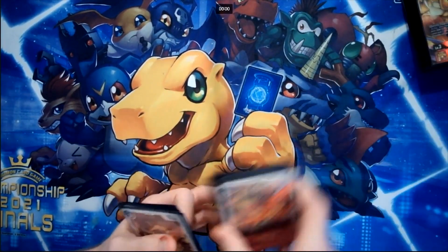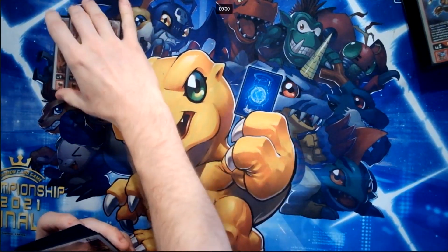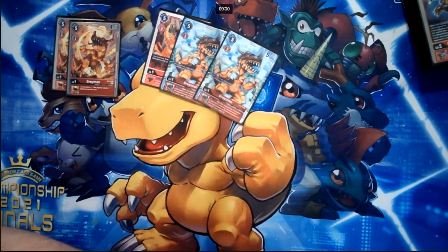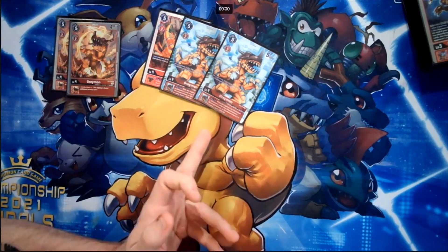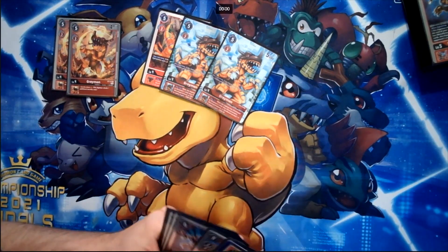Moving on to level fours — we found that fourth Agumon X, by the way. For level fours, I run two of the security attack Inheritable Greymon from the starter deck. I bumped it to two because sometimes that little extra aggression goes a long way. We also run three of the BT5 Greymon, which evos for two, and when evolving, if you have an Agumon in your source, you gain a memory. Its inheritable gives plus 2K your turn if you have only one Greymon in name — really good for hitting high DP thresholds.